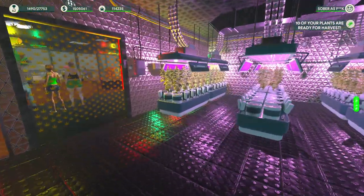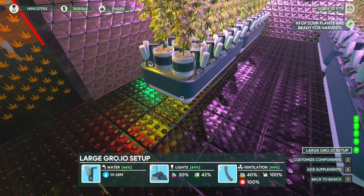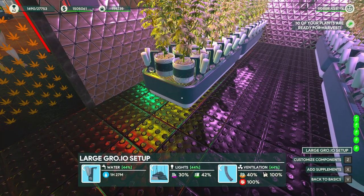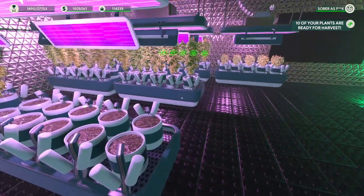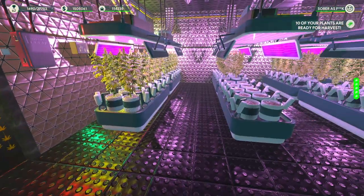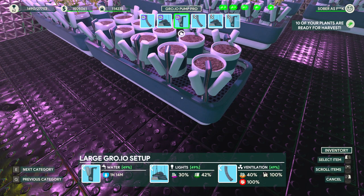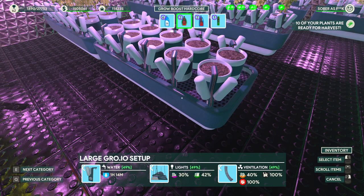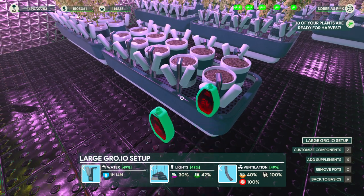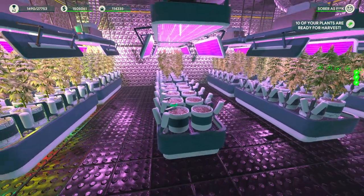When you get the grow setup, you just click on it and hit X for advanced settings, where you can add supplements. For this setup I have 10 pots, but when you first start I think you'll have four. If you want to use supplements, you need to have enough for all your pots — so right now if I tried to apply this grow boost, it would only apply to two of them because I don't have 10, if that makes sense.